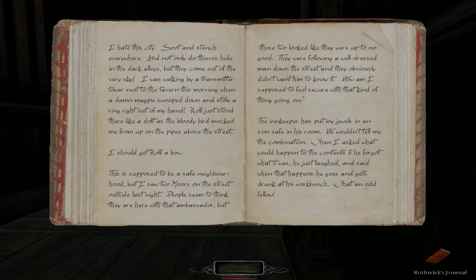Again, Rolf just stood there like a dolt as the bloody bird mocked me from up on the pipes above the street. I should get Rolf a bow. This is supposed to be a safe neighborhood, but I saw two Moors on the street outside last night. People seem to think they're here with that ambassador, but these two looked like they were up to no good — they were following a well-dressed man down the street and obviously didn't want him to know it.